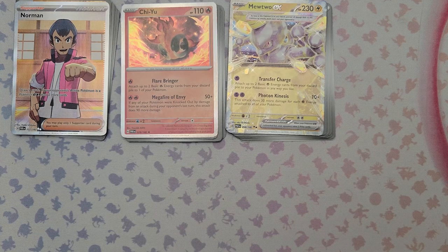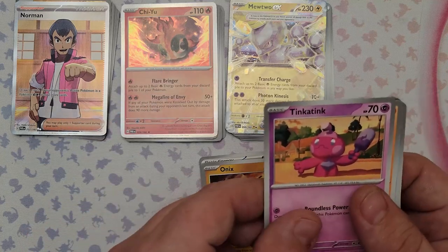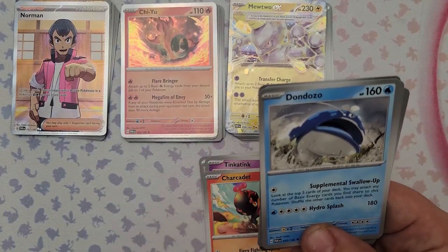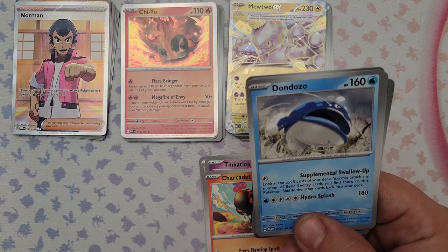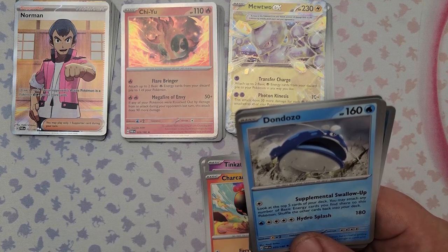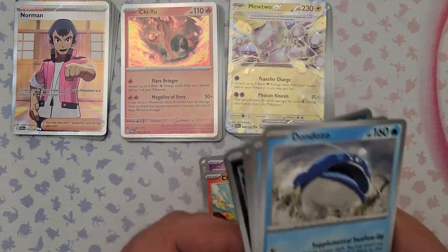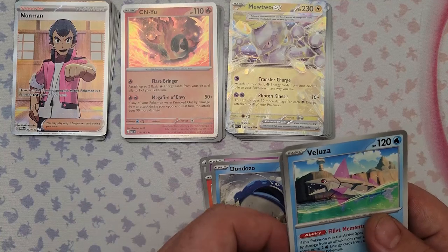That's our first EX of the booster box — first of many hopefully. Pack 22: Vanillish, Onyx, Tinkatink, Charcadet, Dondozo. Dondozo's first attack for one energy lets you look at the top five cards of your deck and attach any Basic Energy you find there to this Pokemon — great energy searcher. But for five energy to do 180 damage you better be finding a lot of energy. I can see it used as an energy searcher and then maybe Super Energy Retrieval afterwards.